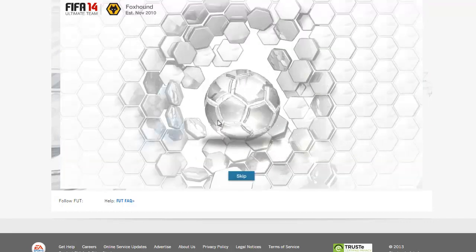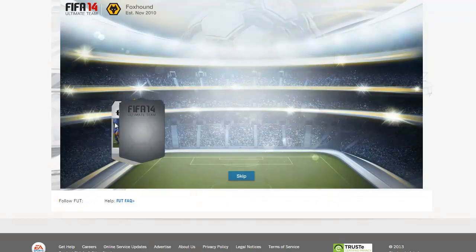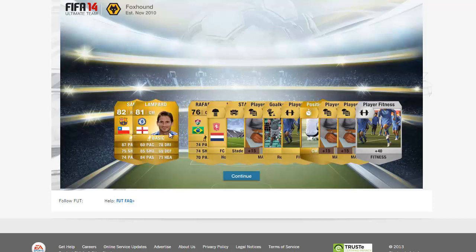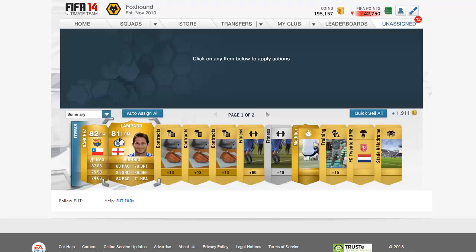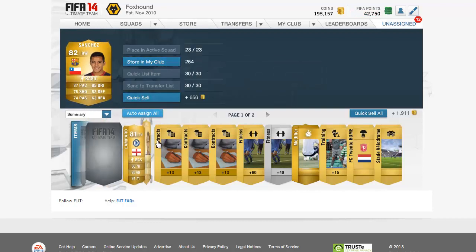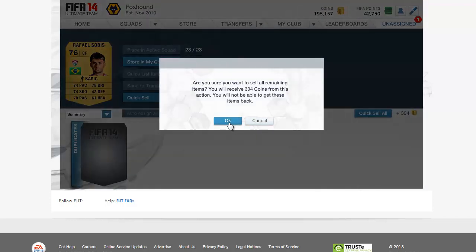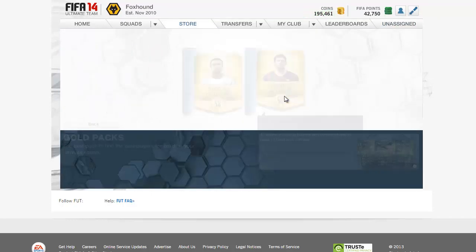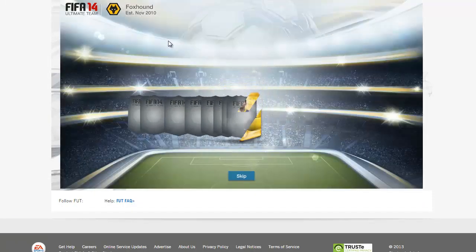Really happy with how the episode went. Already Pirlo. Who was that? I think Barcelona - a Barcelona player. Sanchez! And Lampard! What the fuck? Oh my goodness. I've been hearing Sanchez is really good in this game, so you never know. But I am going to sell both of them. Auto-assign all. This is already an amazing pack opening. When I began the episode I thought it wasn't going to be too great, I thought everything was going to go downhill. But wow, how the tables have turned.